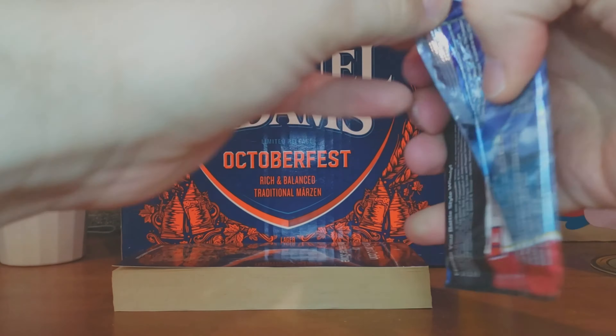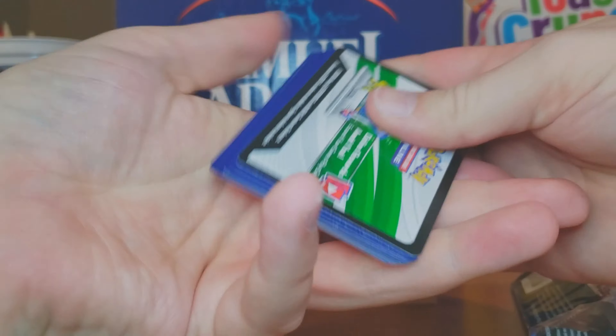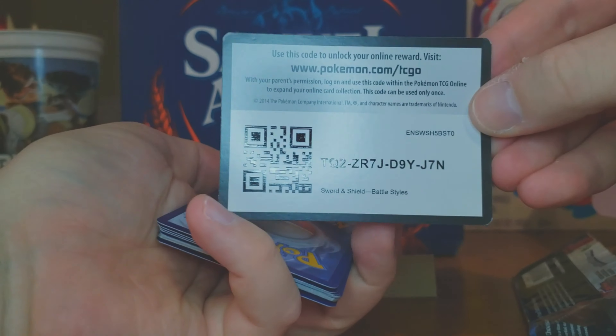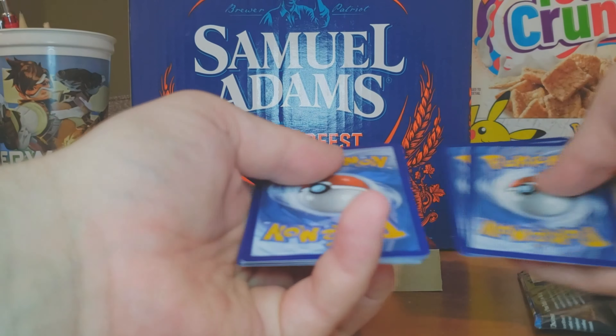Here's our Empoleon pack. As always, I have to remind my viewers to look away if you're squeamish, because me opening these packs tends to be quite difficult on the eyes. We got your code right there, feel free to use that. We're going to try the old 1-2-3 to the back, take off the energy — psychic energy in this case.